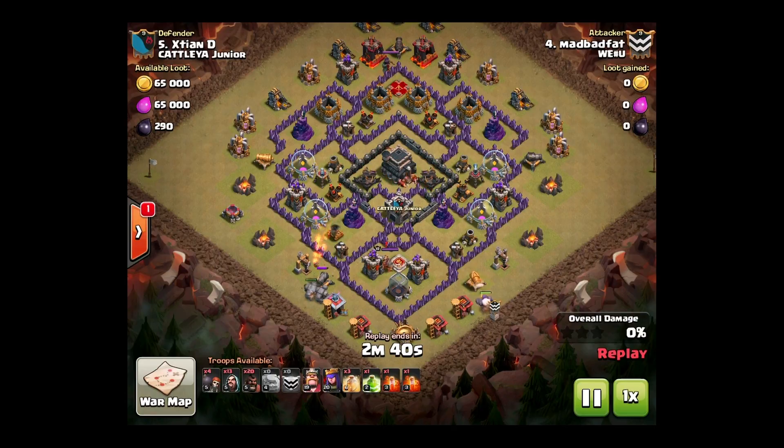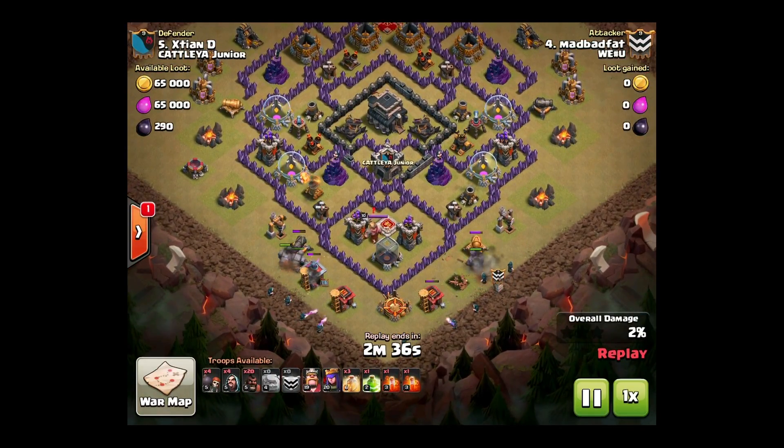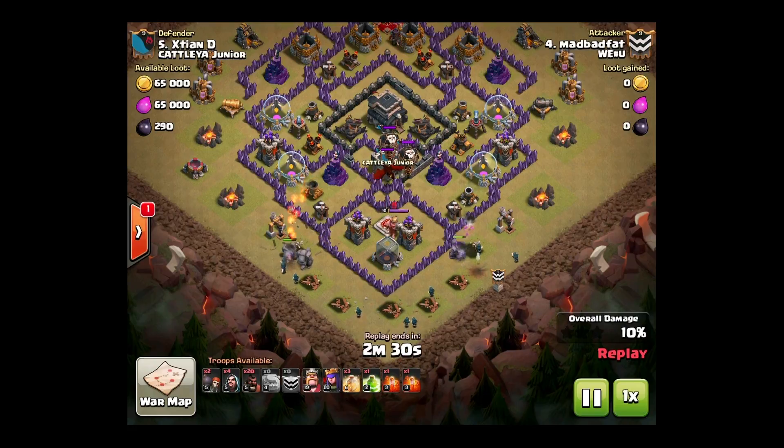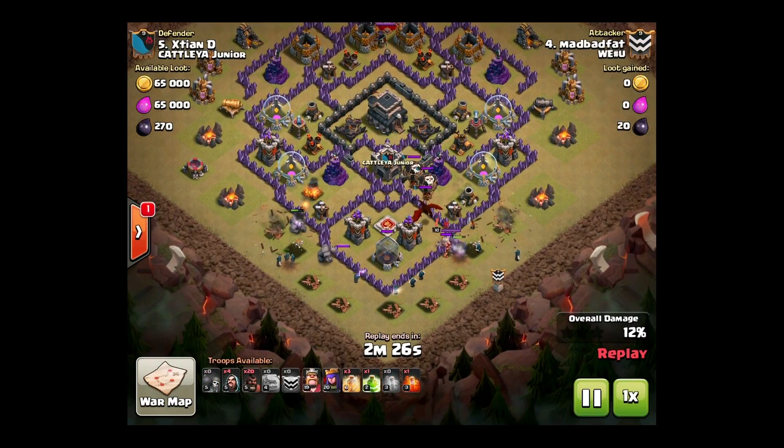Mad Bat Fat is going in with a go-ho attack. Start off with some golems, put some wizards behind them as you can see. The hogs will come in shortly. He pushes in, tries to funnel the golem, lures the troops. You see there's a dragon, some balloons.